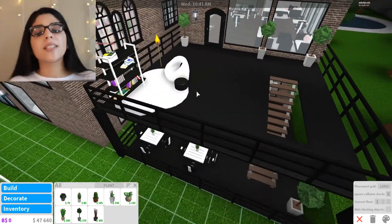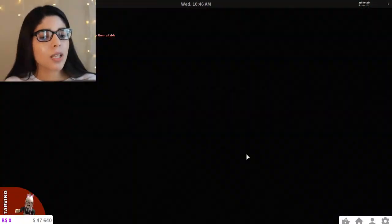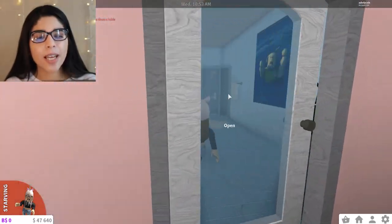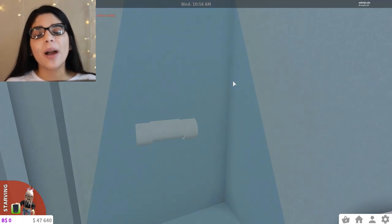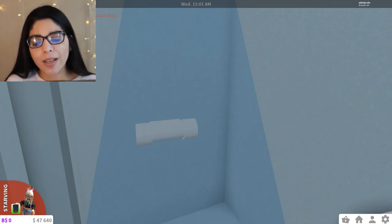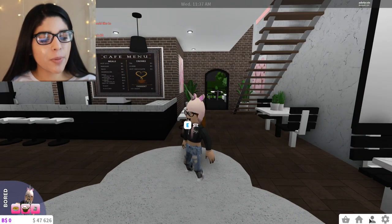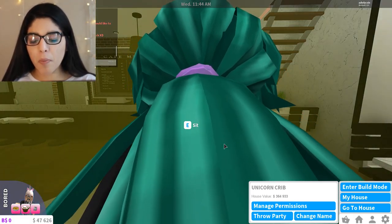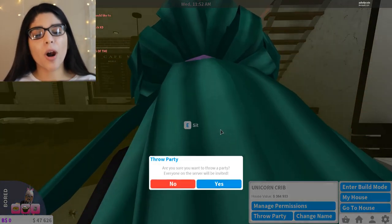Comment below if you like the black flooring or if I should change it, and also comment what I should do on the top of the patio. Now I'm going to take a shower, get ready, and open up the coffee shop - we're going to open it up in every single episode because that's the point and I need to make money. I'm going to open up the patio area as well and throw a party for the grand opening of the coffee shop's patio.